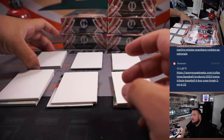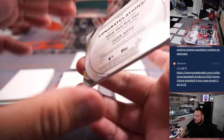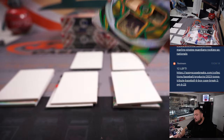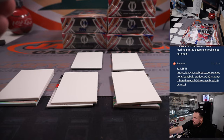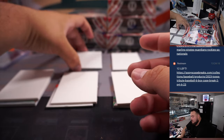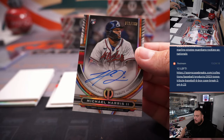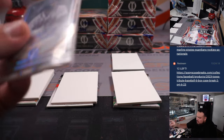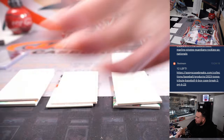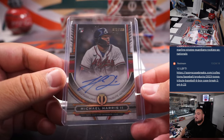Here are the six hits, good luck. First one — it's a Juan Soto triple relic, numbered 8 out of 99. Padres going to John Jackson. Beautiful cards. Michael Harris the second rookie autograph numbered to 199, Atlanta Braves going to Zach Sullivan. Solid.